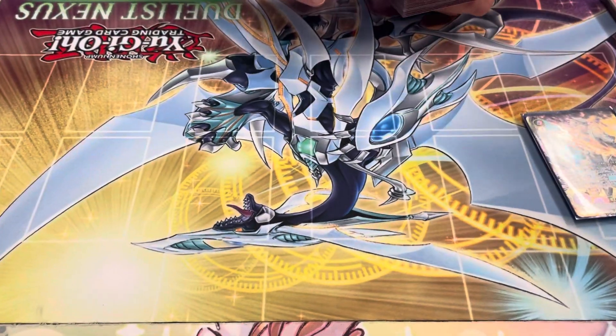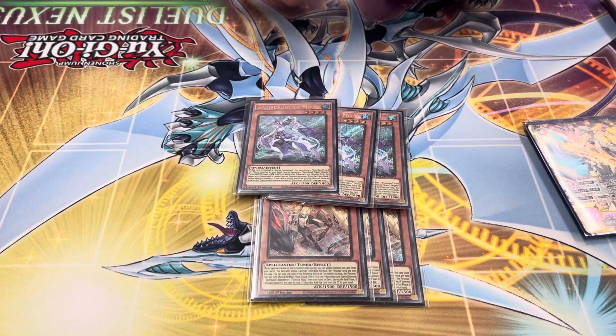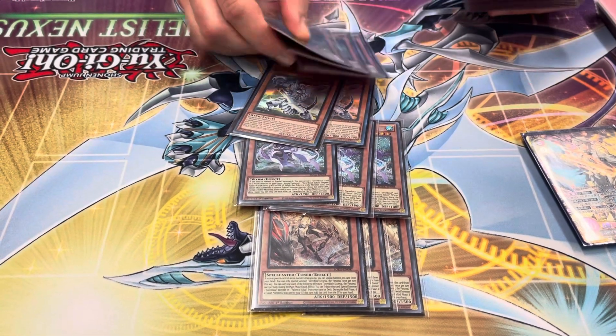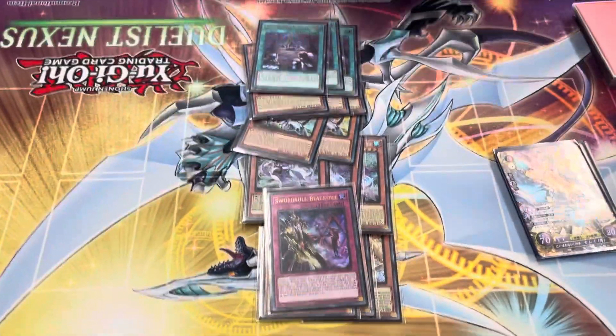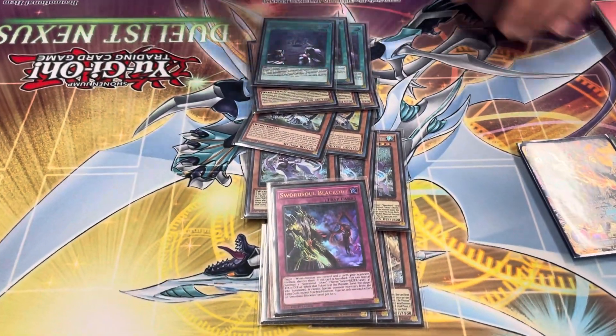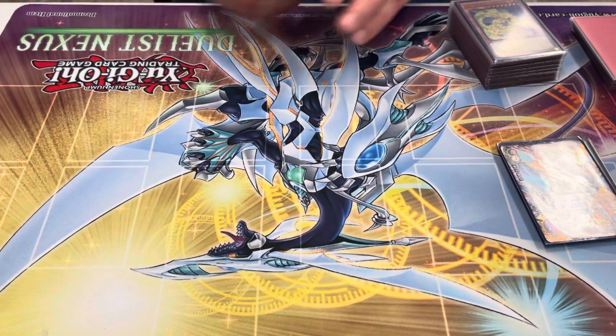So we're playing pretty standard ratios here. We're playing 3 Ecclesia, 3 Moe, double Taya, 3 Longyuan, triple Emergence, and the one Blackout. That's all pretty standard Swordsaw stuff — no real reinventing the wheel when it comes to the ratios.